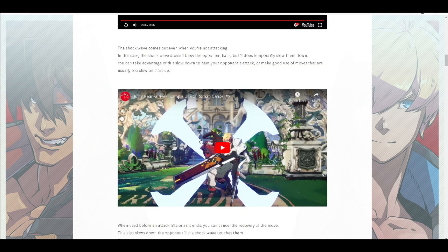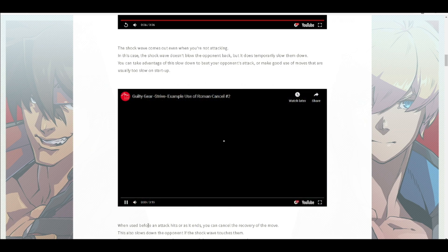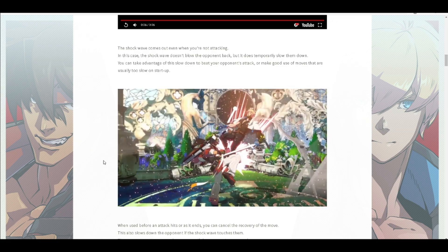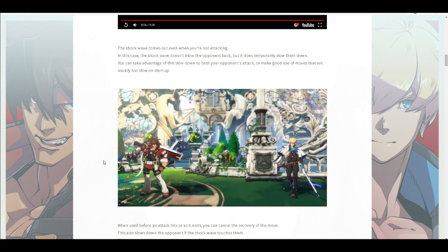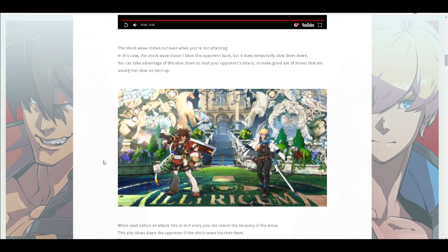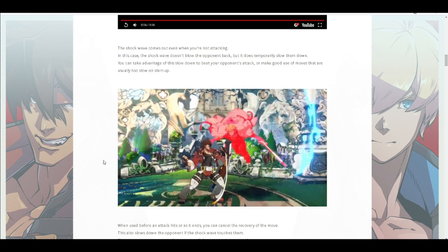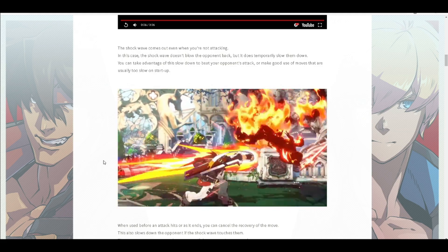The second version is the neutral Roman Cancel — they don't really call them anything, so I'll just call it the blue RC. This one is just made to slow down time around you. It gives you advantage in a situation where you wouldn't necessarily have advantage, or it makes you see moves and react to them more easily. It's actually pretty cool.